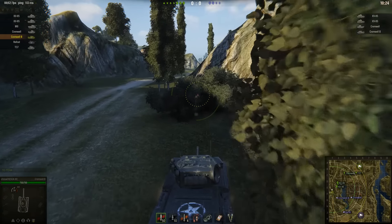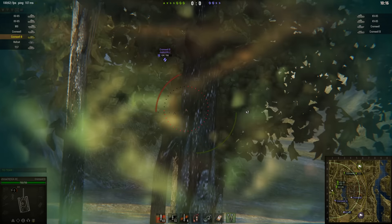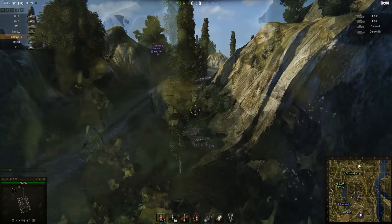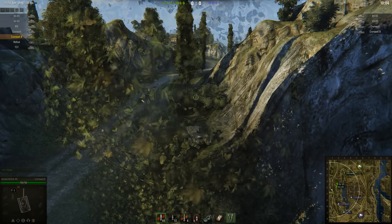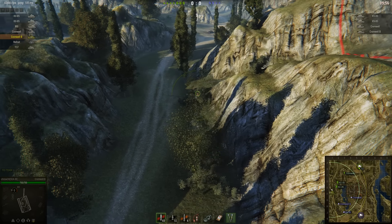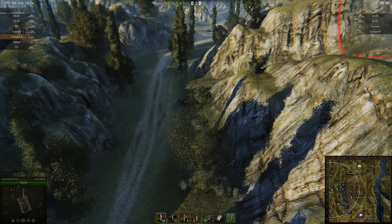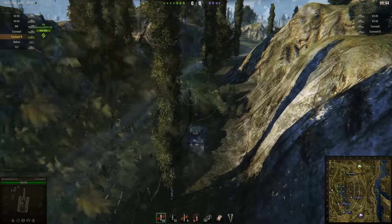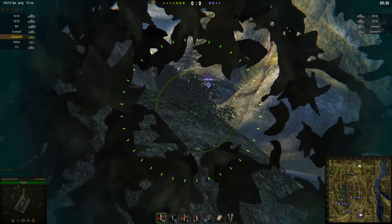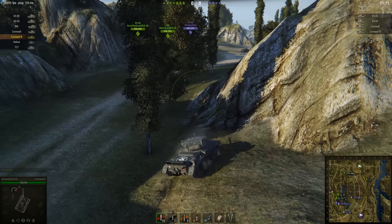The Cromwell decides to try his luck on the corner against the M6 again and gets shot by the M6 again. Chris's team have decided that the Cromwell B is definitely acting alone — so far they haven't seen anything else. Now that he's a one-shot kill, he turns around last spotted heading straight back towards the enemy base, which would mean the rest of the enemy tanks are approaching from the eastern end of the map. Chris's team decide to pursue the Cromwell and chase him into the enemy base to win by capping — and that's when they run into most of the rest of the enemy team. The Cromwell B was not acting independently.